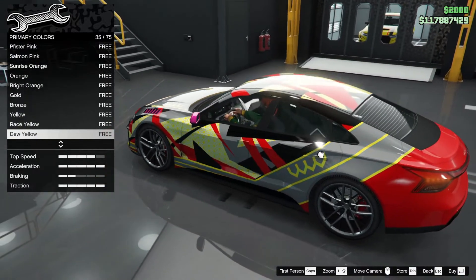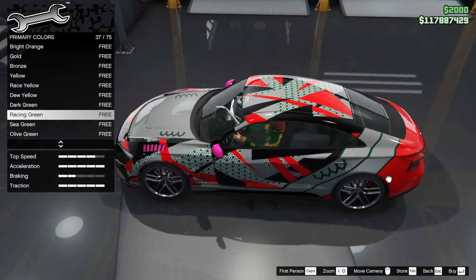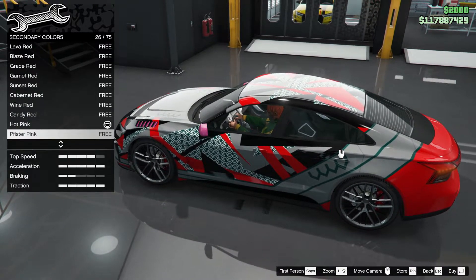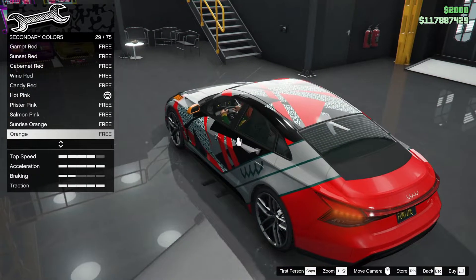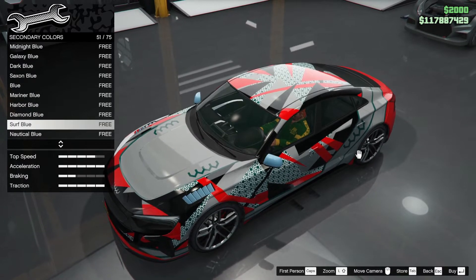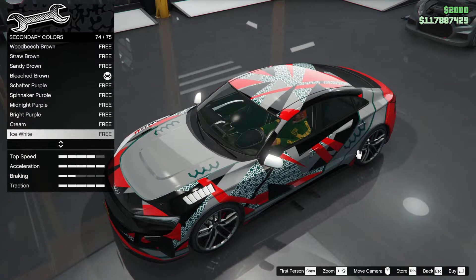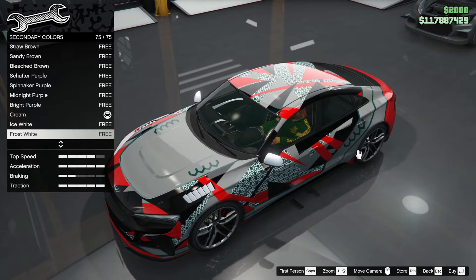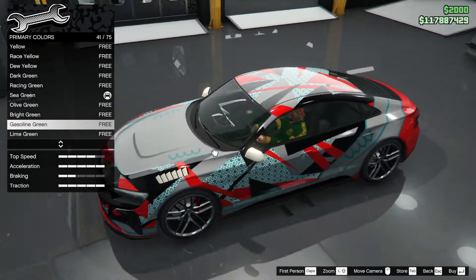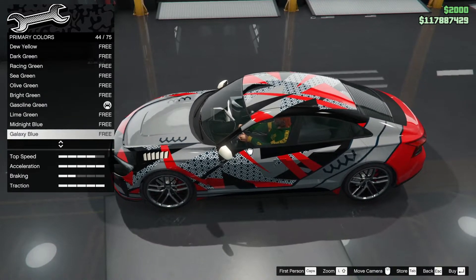Respray primary color — going for the classics, sunrise orange. What is the primary color doing? It's coloring up that bit with the livery. Let's go for that. Secondary is coloring up those sections, so let's go for a white. Bleach brown, purple, cream — cream is a bit better. Actually, let's leave it at cream. Going back to primary — sea green isn't doing it. Gasoline green, that's more like it.